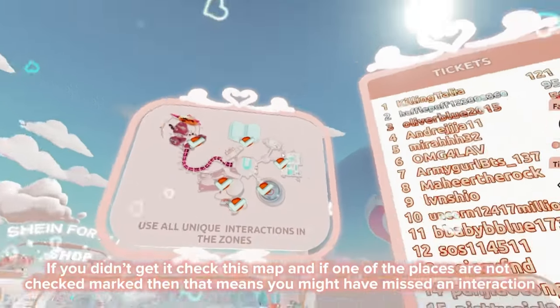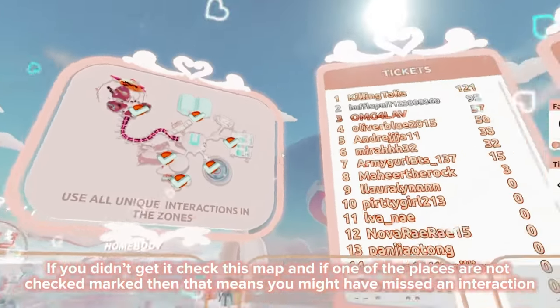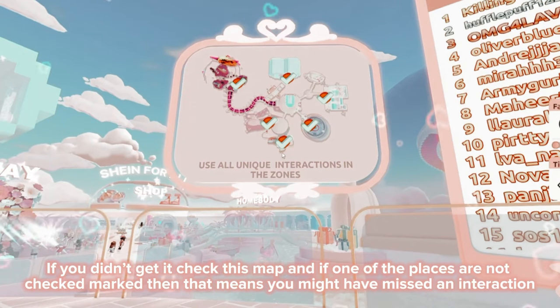If you didn't get it, check this map — and if one of the places is not checked off, that means you might have missed an interaction.